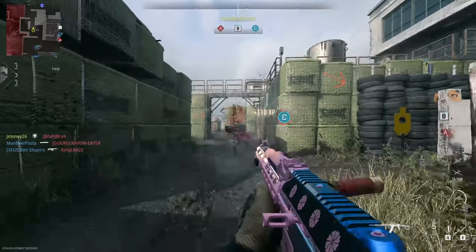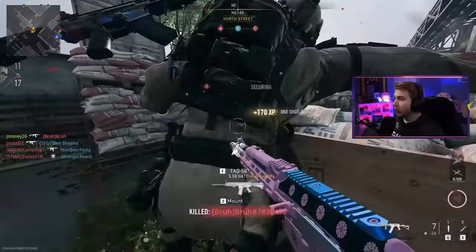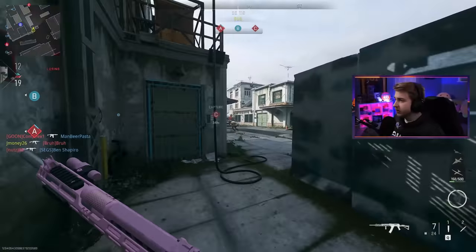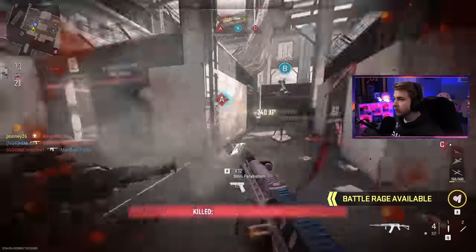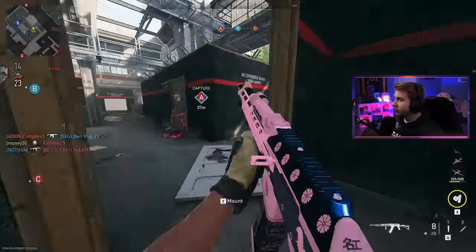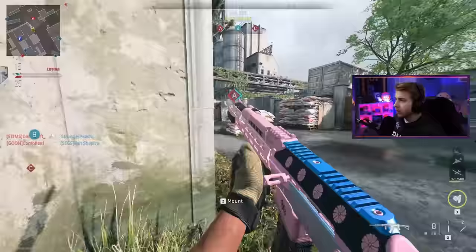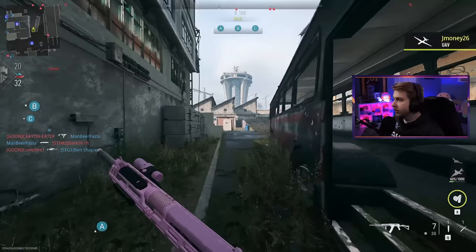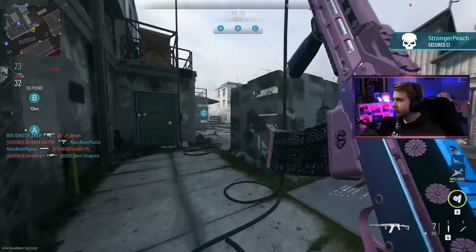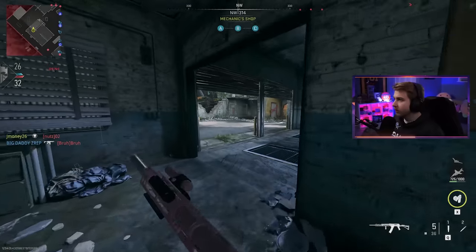The blue doesn't match as well as I thought it would though — we might have to switch it up. Point blank and a one shot one kill — easy progress. Another point blank. I just know how much of a struggle it was trying to get point blanks with SMGs, but I have a feeling with a shotgun it's going to be a lot easier. One thing we have not seen yet is a double kill — maybe we can change that right here.